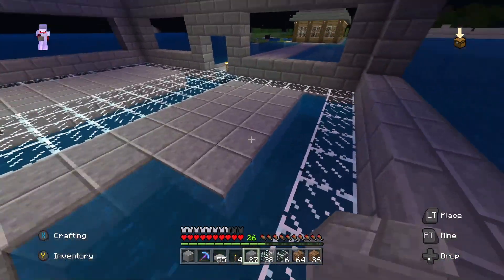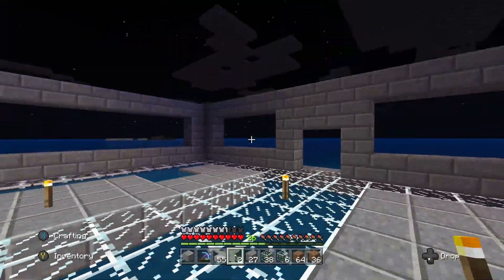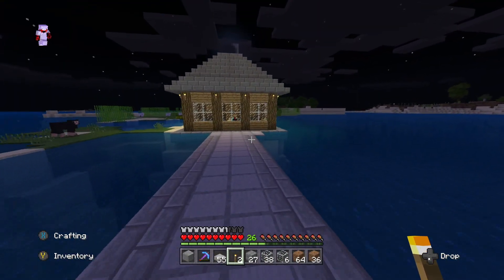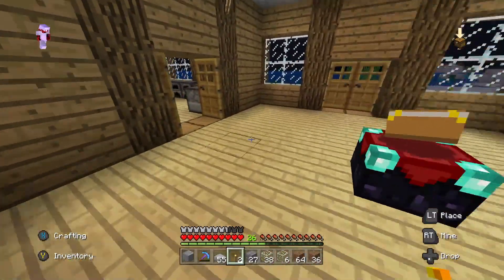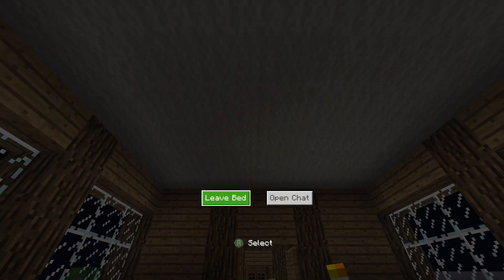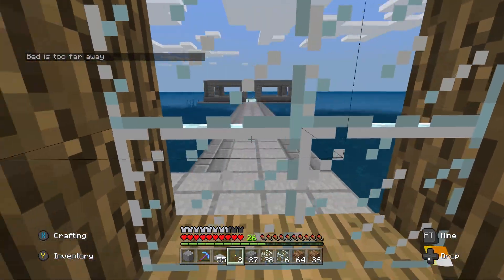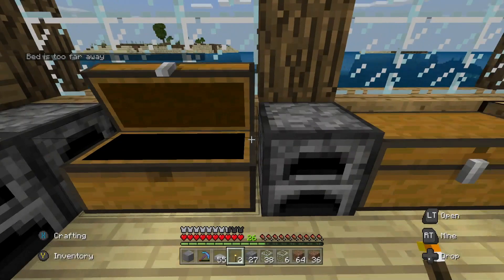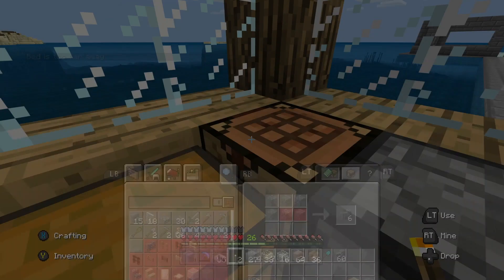It feels like I can literally place something four blocks away, where in prior updates it would have been further away. Soon, hopefully, we can get enchantment stuff done. This is probably my first Let's Play that I haven't gotten an enchantment table done right away. But I'm trying to take steps slower than being like a pro setup right away — I just want to get things done smoothly.